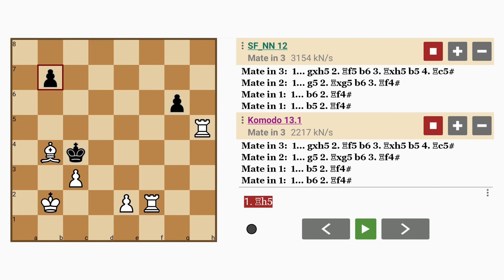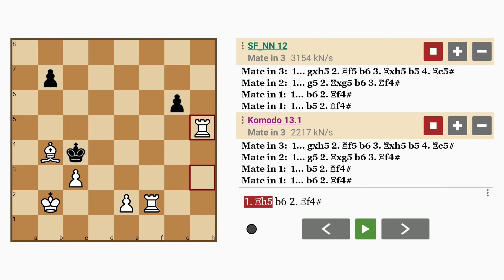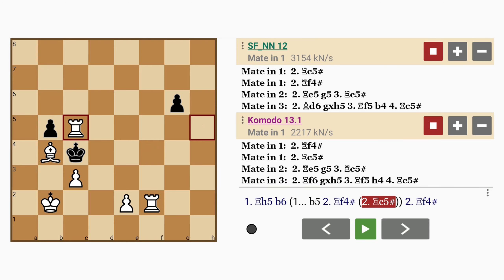Now let's take a look at some of the alternatives. If b6, rook to f4 mates. If b5, rook to f4 also mates. Rook to c5 mates as well.